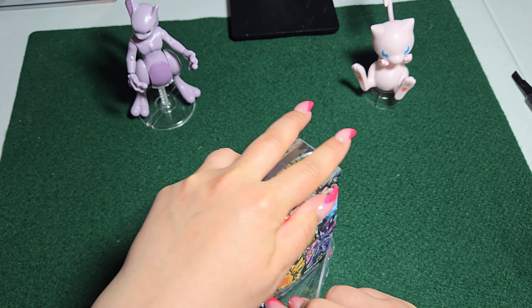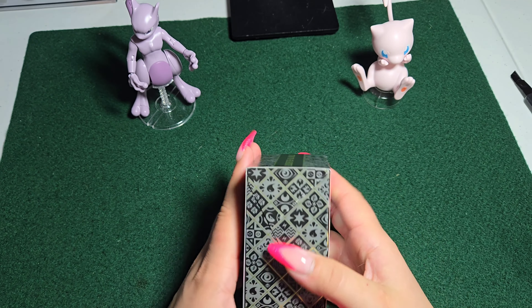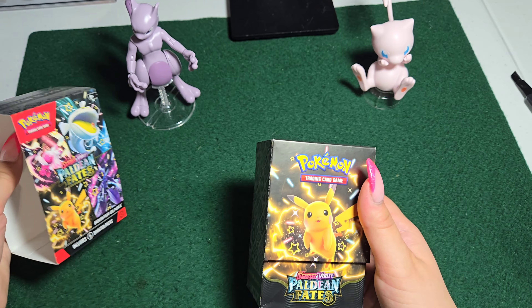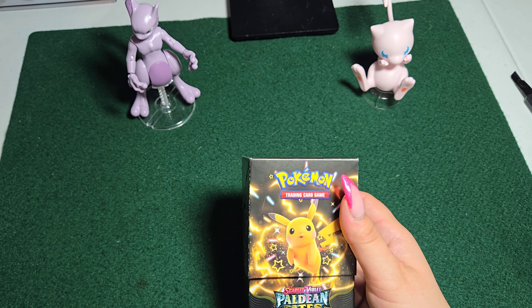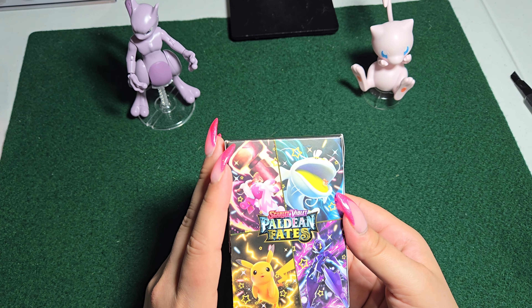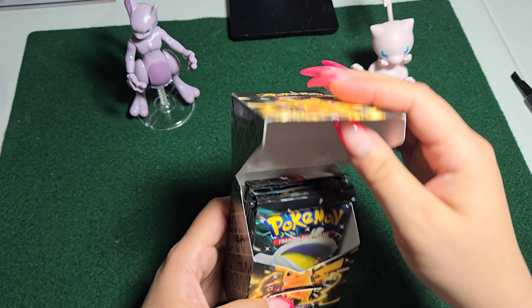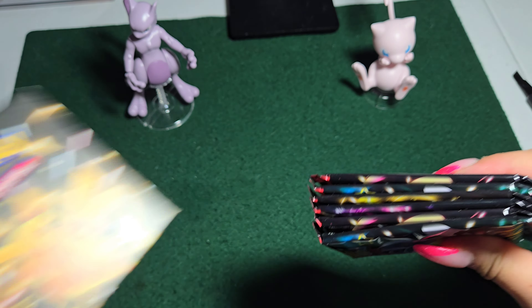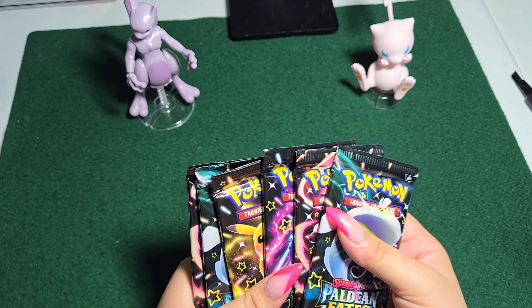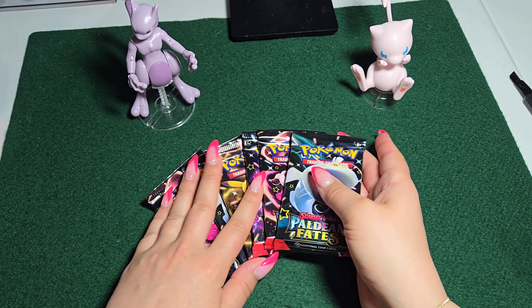Let me make sure I'm opening this properly — bear with me folks. We've got our Pikachu on the front, the same design on the back with Pikachu and some other Pokémon. Apologies for me not knowing all their names. And we've got some booster packs inside. How many do we have? 1, 2, 3, 4, 5 and 6.